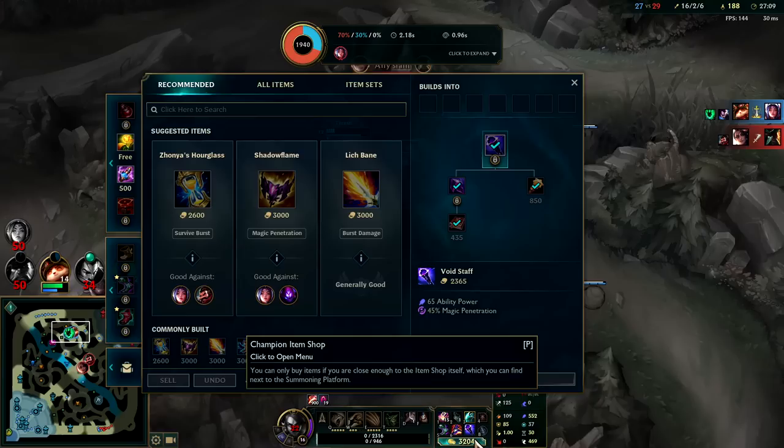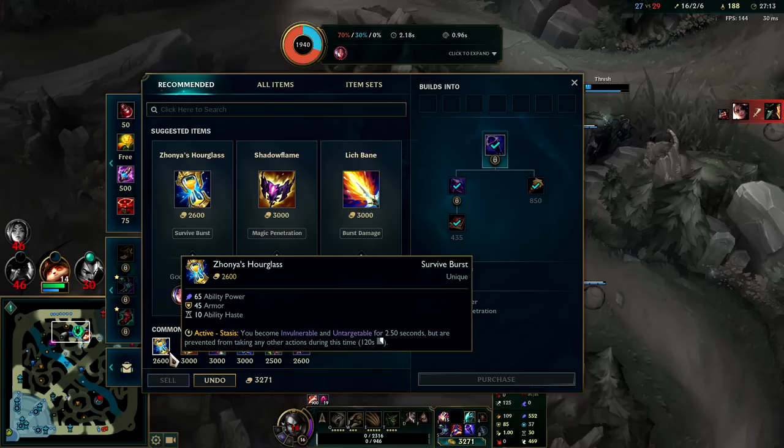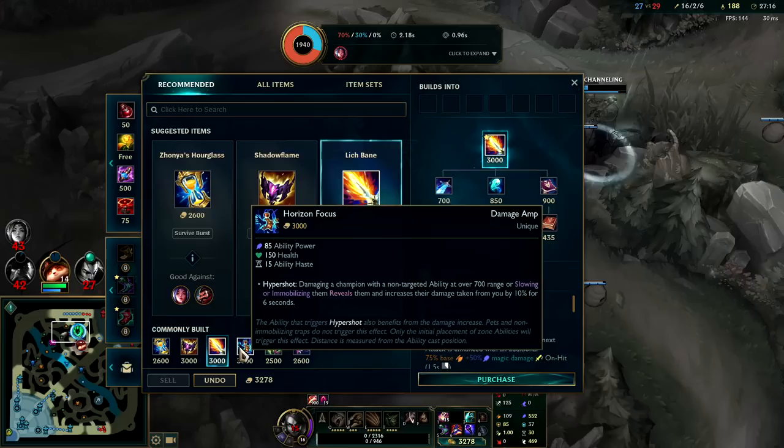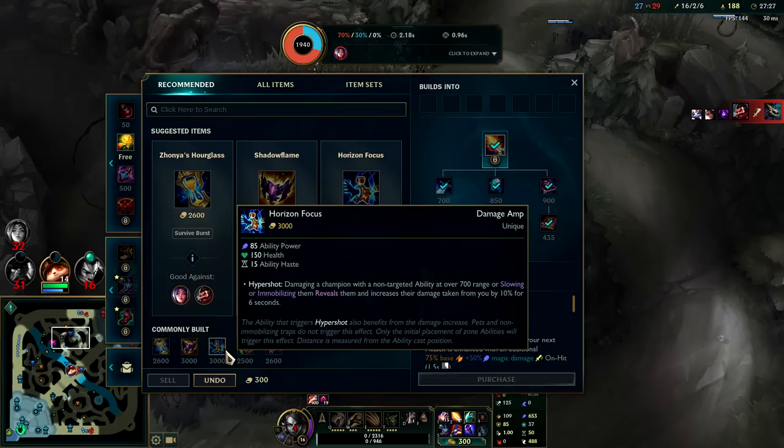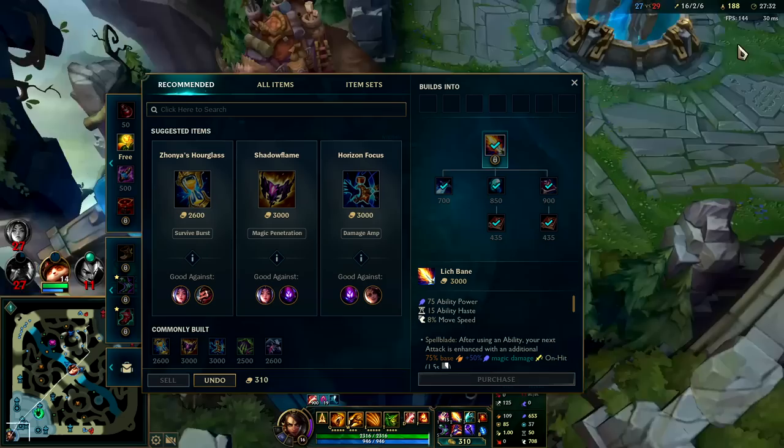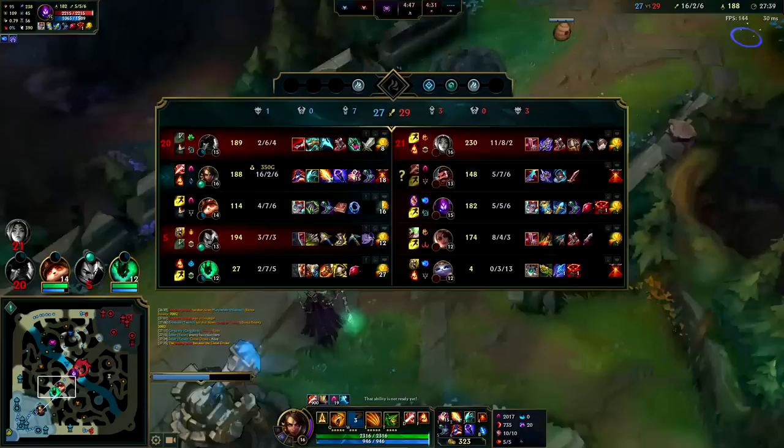Irelia is absolutely freaking Teemo — holy moly, that was so close. They're gonna get that dragon, and it is what it is. At this point we need Zhonya's, or Lich Bane, or Horizon Focus — it's a really tough call. I think Lich might be worth it because I'm actually having to use a lot of my melee moves, a lot of my Cougar Qs, against people like Irelia.